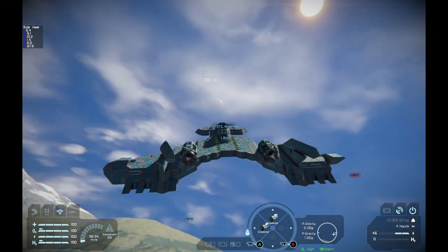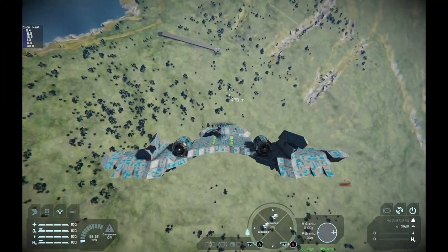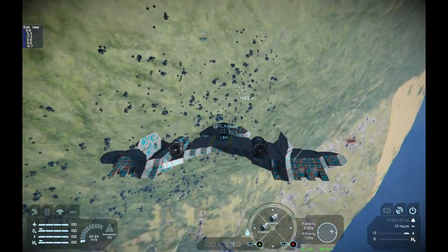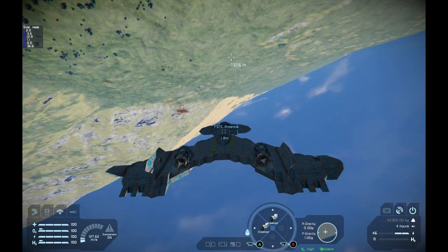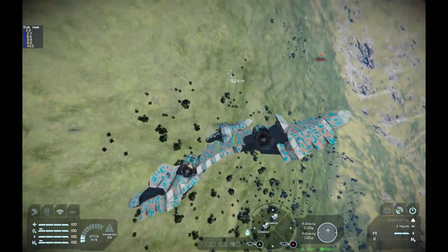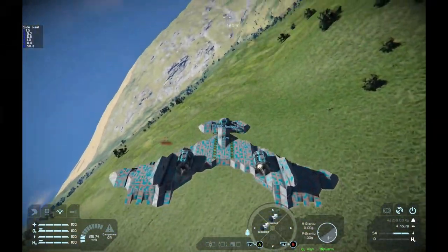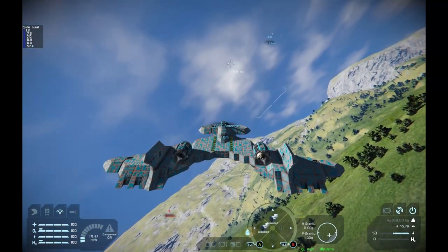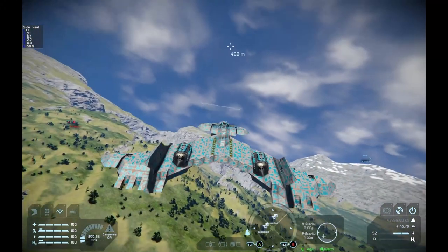As you notice, my control surfaces kind of wobble on their own — that is fully intentional. If we try to make a roll and I let go of the control, the plane stops rotating. Same with pitch — I let go, and it flies pretty much straight forward. That's the stabilization.